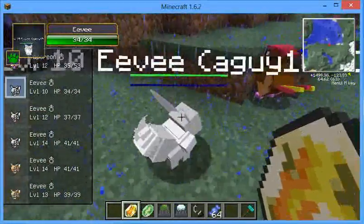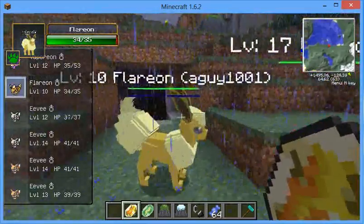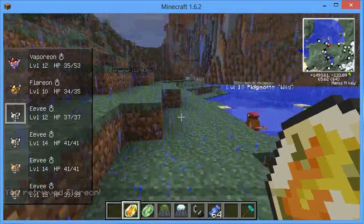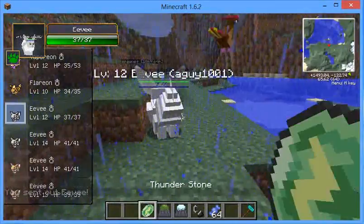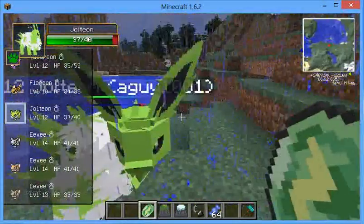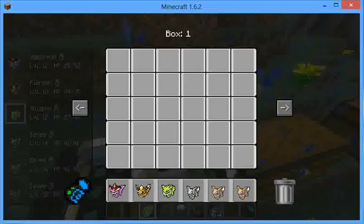You go and do this, and you right-click the Eevee — boom, there's your Flareon. Next thing you're going to do is send out your next Eevee and use the Thunder Stone, or whatever stone, and right-click it again. Boom, there's your Jolteon. And that's how you make all the three simplest forms of Eevee.